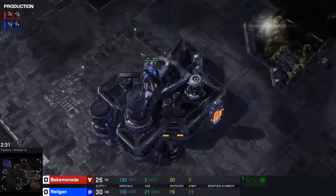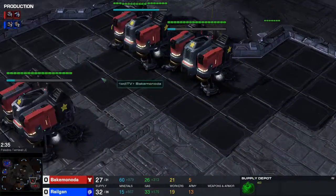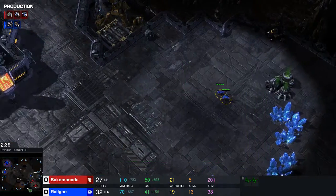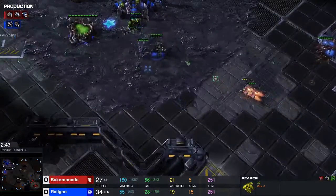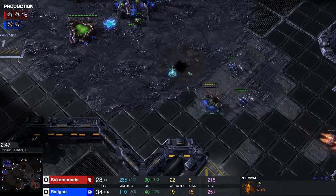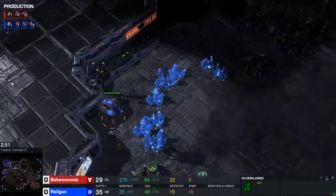So I sent two lings over here, and I scouted with my overlord to see the two barracks, which quite obviously tells me it's going to be the tree rex reaper coupled together with no command center on the low ground. At home I'm trying to shut down the reapers - it's very important to get the roaches out as quickly as possible.